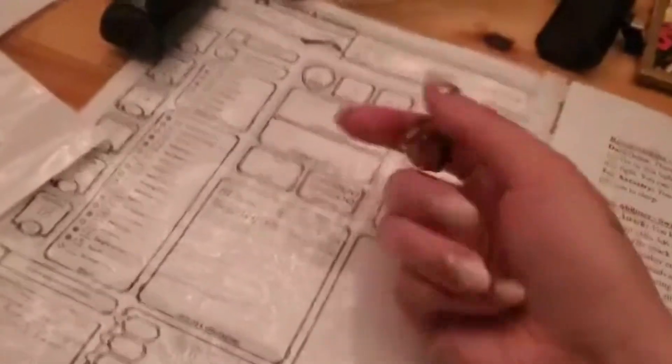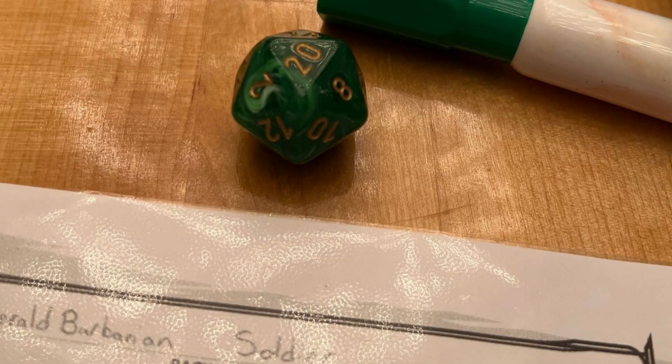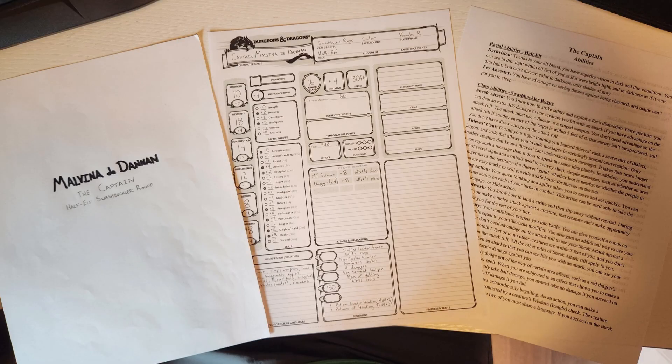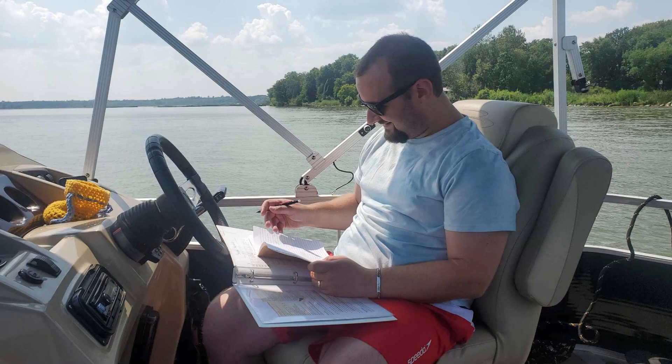The evil Marid was slain by a critical hit from the Barbarian, and the treasure was found. All of the players were really engaged, and having them at a higher level gave them a much bigger tool set with lots of options to play with. Having the abilities written out was a huge help, and we even used dry erase markers on the plastic sheets for marking things down.